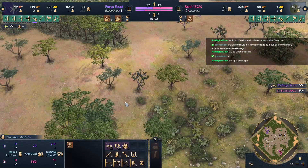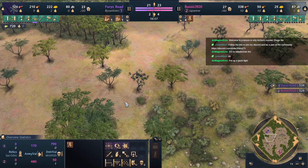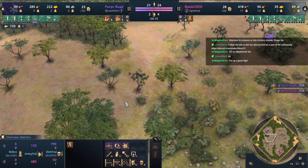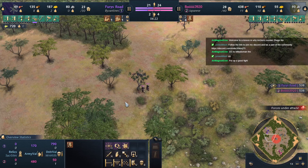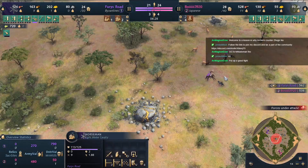If Boy splits these shinobi up — I know it takes a lot of macro and focus to do all of this while also managing your economy — it's gonna be so worthwhile. There are three villagers ahead, you've killed one, stalled for another, and Rental was idle for a third one. You do that two or three times and you're gonna be ahead.